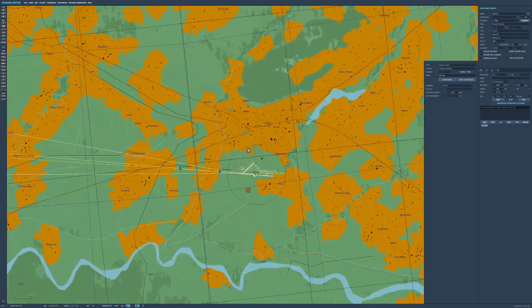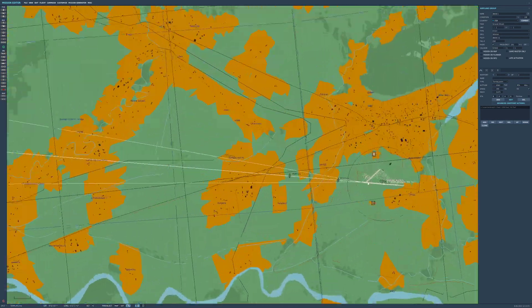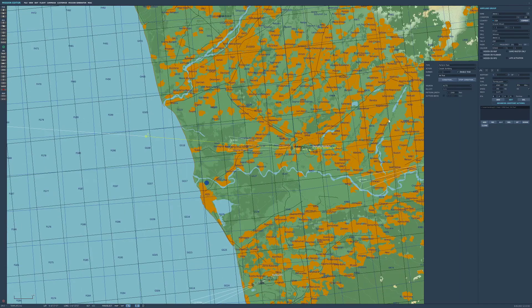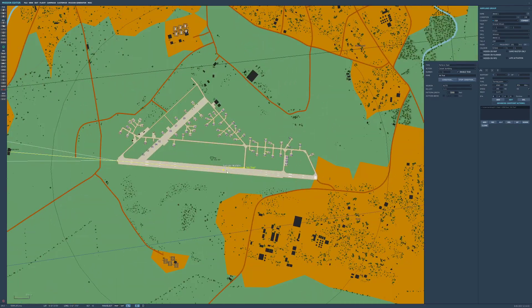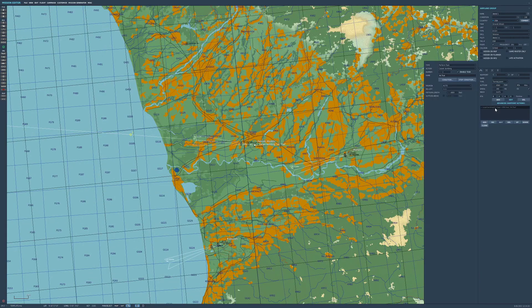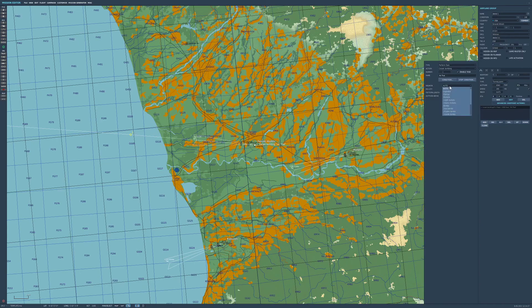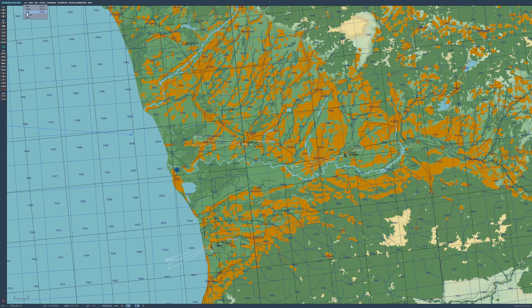Carpet bombing is what we want to see. Let's take out this runway — we'll bring the B-52 in at the right angle, coming in down the runway. For the pattern length, let's make it about 4000 feet. Set the weapon to bombs and release quantity to All. There are two main settings to be aware of here when configuring carpet bombing for runway attack.